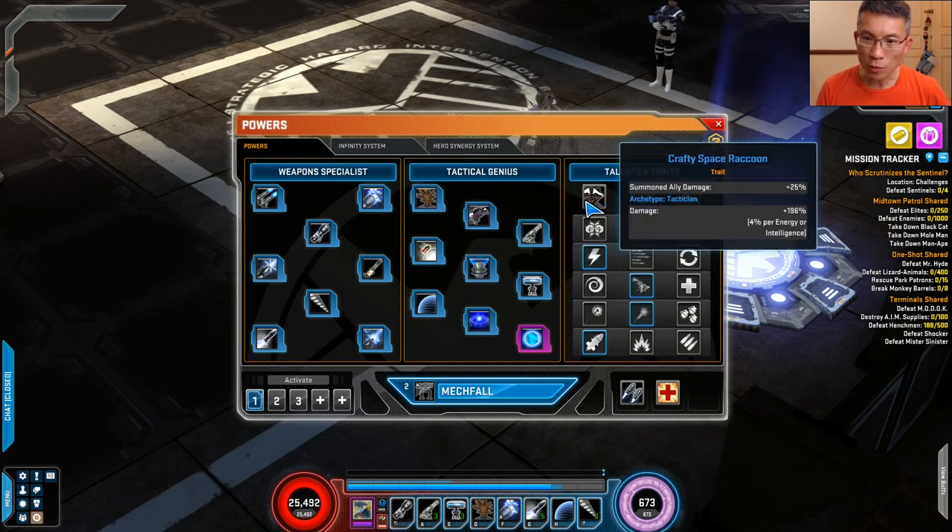From the art type perspective, Rocket Raccoon has summon ally damage on his trait — his art type is Tactician. So if you want to play him as a pure gun hero, you lose that 25% summon ally damage, which could mean quite a fair bit. The trait is something you should pay attention to when you build your heroes, because you can take advantage of it and get a head start. It doesn't mean you can't play a guns hero, but just be aware of it.